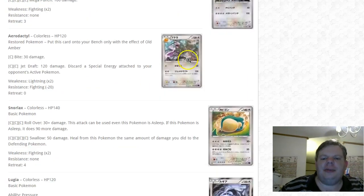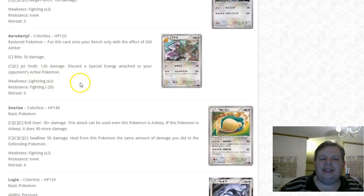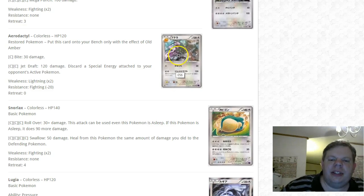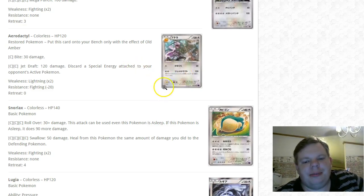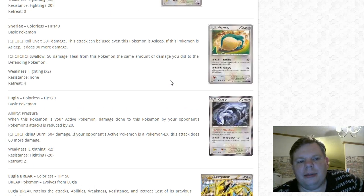Aerodactyl is another restored Pokémon — you can only put it on your bench with the effects of Old Amber. It's 120 HP, colorless type, and for one energy does 30 damage. Jet Draft for just double colorless does a whopping 120 damage and discards a special energy attached to the opponent's active Pokémon. This could be useful against Seismitoad and Giratina. It's a strong card and will see some play if you can get it out through Old Amber or Fossil Researcher.